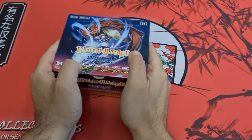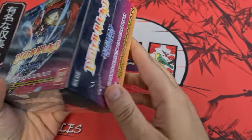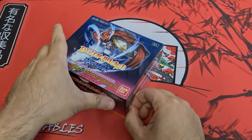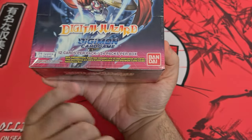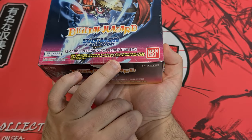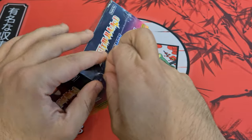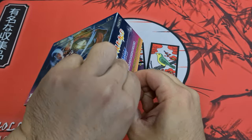Alright boys, new Digimon set which means you get a new video because I can't stop — it's a serious issue. This is Digital Hazard, the EX2 box promotion. You get one of two alternative cards, so we'll see that straight away. There are three old arts in each box.